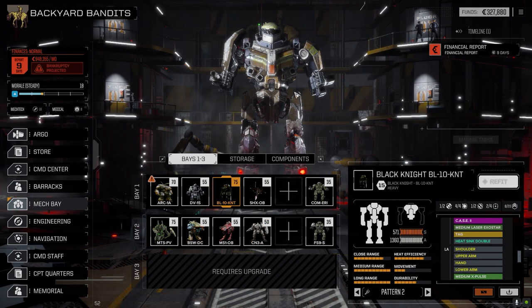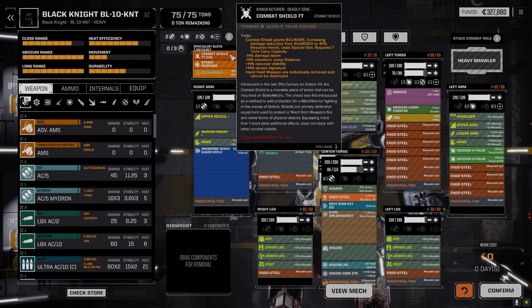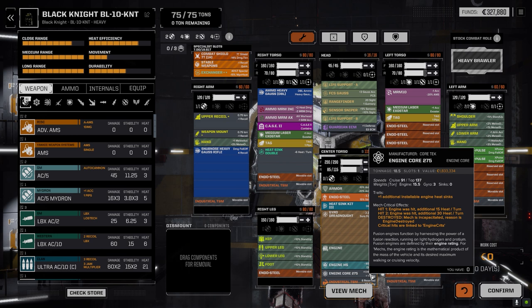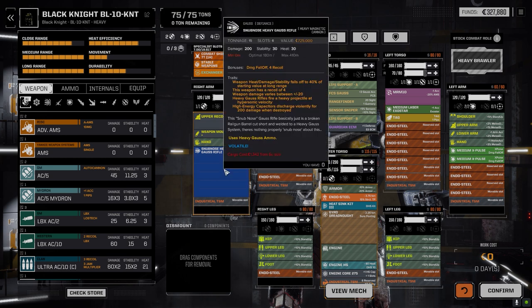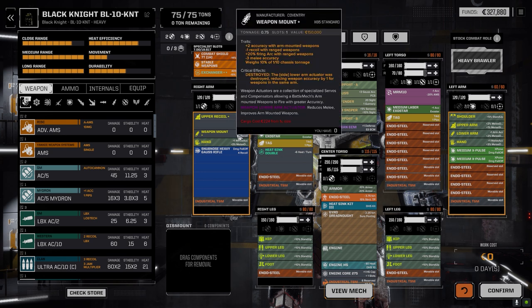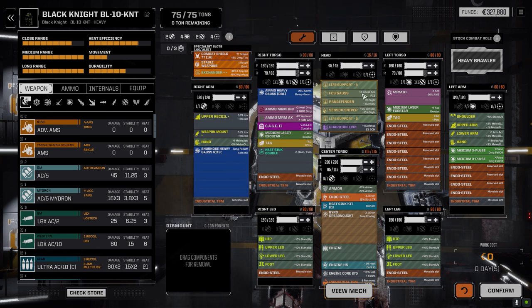The Black Knight - this guy is a tank, this thing is going to murder people. We had to put industrial TSM in to hold the combat shield because it's so heavy. That limited some build choices. The biggest engine core we have is a 275, so movement is pretty slow at 35 speed. Once we get a bigger core we'll improve that. We've got a double heatsink kit, and the snub nose Gauss in the arm backed up by a weapon mount and upper recoil giving bonus to hit - plus two accuracy on one, plus three on the other, with recoil reduction stacking to minus four total between equipment and pilot.